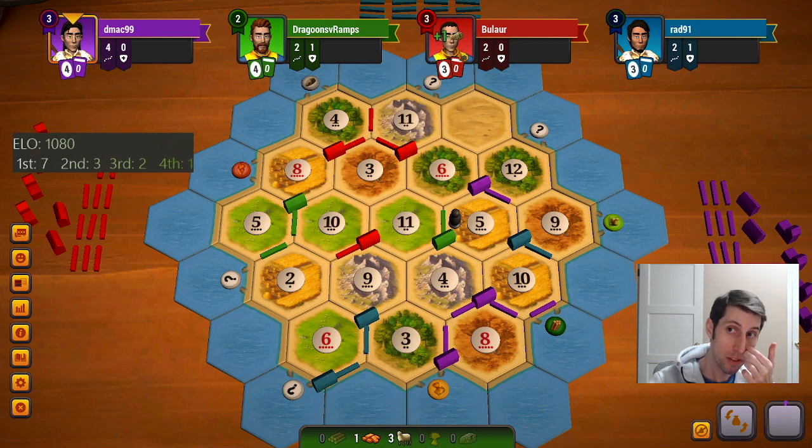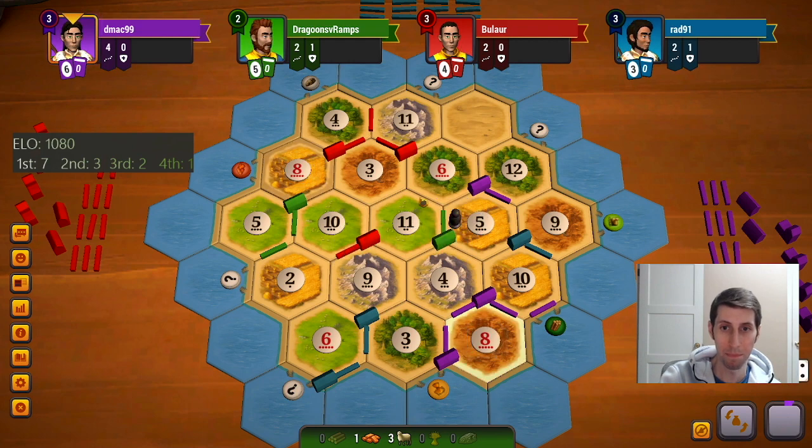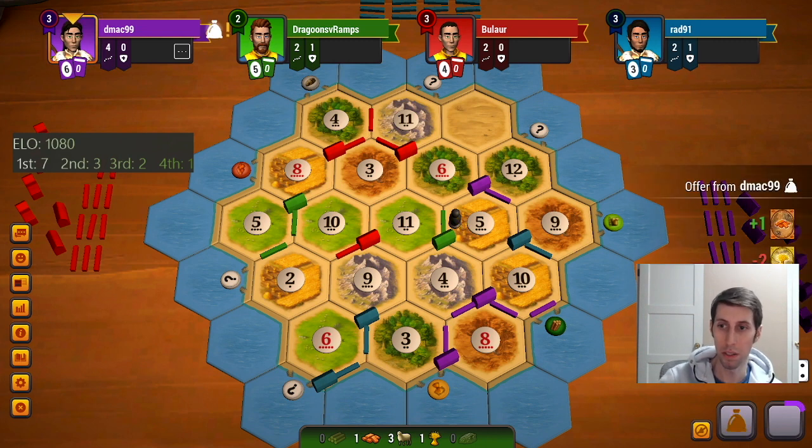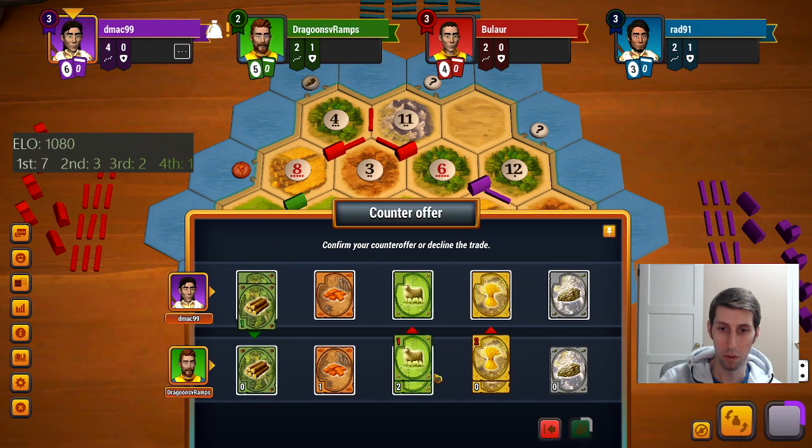All right, so he's got an ore now, which is good to remember. And blocking the 5 is so annoying too — we're really dependent on our production here.